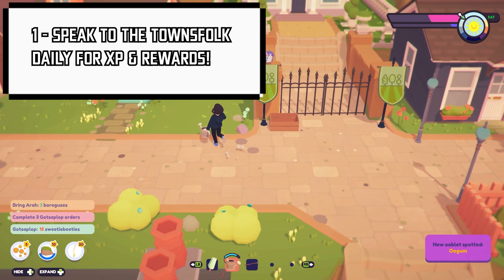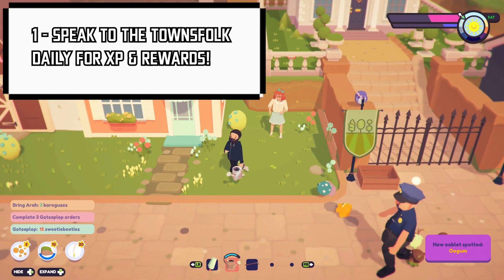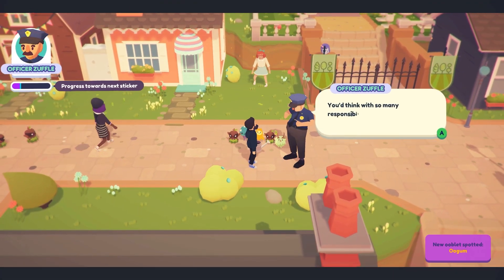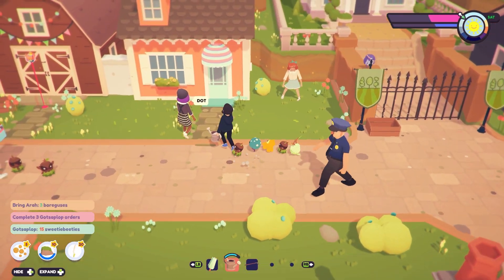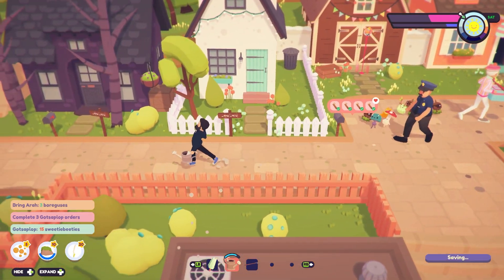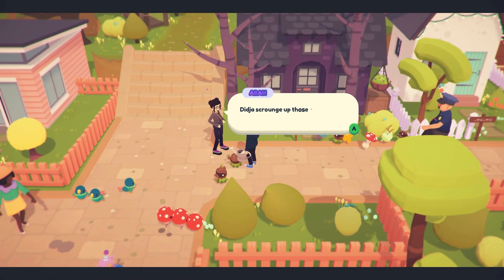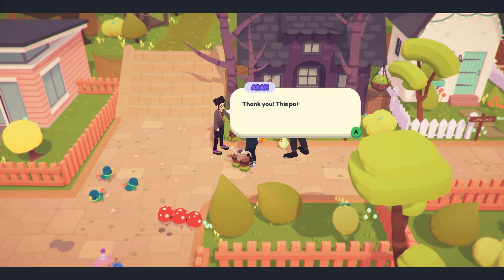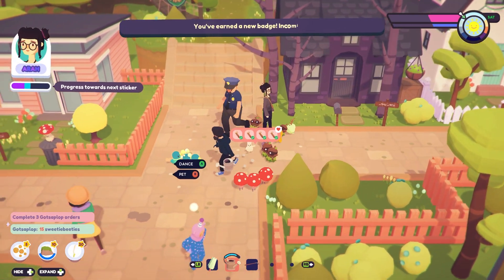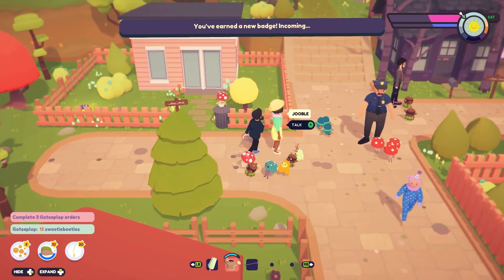Number 1: Speak to all the townsfolk every day. It sounds simple enough, but if you do it you'll get XP when you go to sleep that night, which helps level up your character. Early on you'll also reach a point in the story where you get to fix a sticker machine. Once you do this, speaking to characters daily increases your chance to earn a sticker and increases your friendship level. Unlocking a new friendship level also unlocks unique items such as clothing, musical instruments, and other tools.